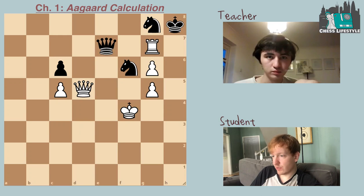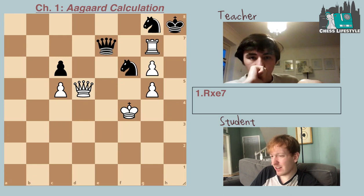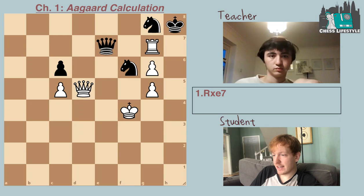The first thing I notice is that if I take black's queen on e7 with the rook, then black's best move would be knight takes d5 with a fork, and after king e5, knight takes e7, and white's going to win the c-pawn. How would white ever win the c-pawn? I'm just noticing that the knight never has to move since it's defended.